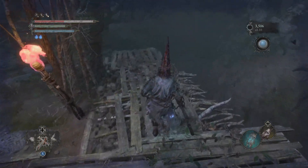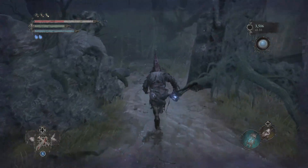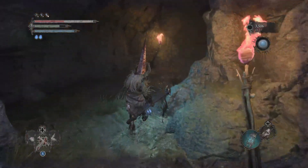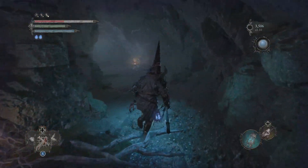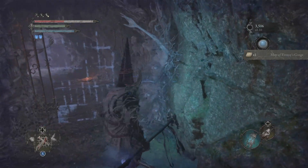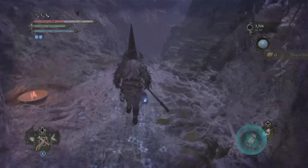From here it's going to be quite straightforward — you're just going to go up this path and then just keep making your way through. Because you're in Umbral, you're able to get through all of the gates, you don't have to worry too much about those stopping you. Do be aware there are a whole host of enemies within this area that can absolutely decimate your health, so you may want to be a little bit careful.